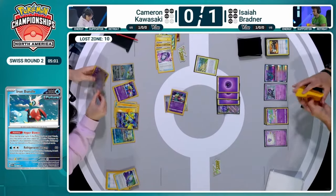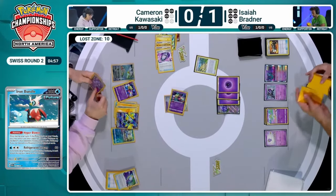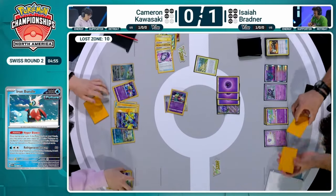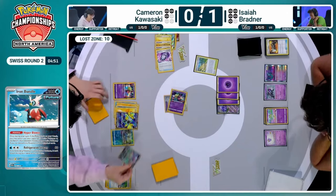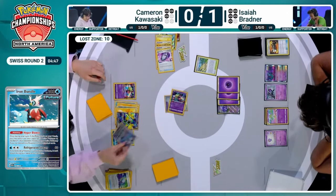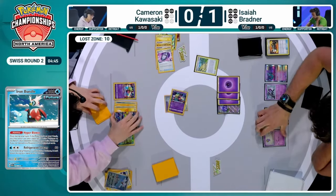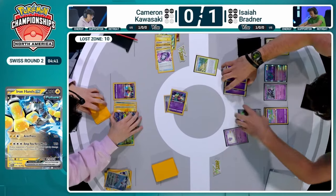Back to four Pokémon for each of these players. Iron Bundle baby joining us once again, thanks to being drawn back out for Cameron. Now Cameron will use the Iron Bundle to Hyper Blower away that Gardevoir EX. Isaiah promoting the Drifloon — interesting choice.